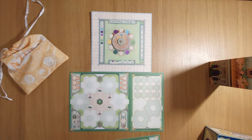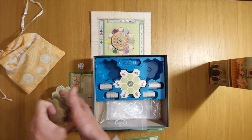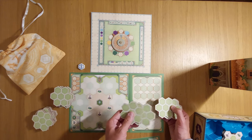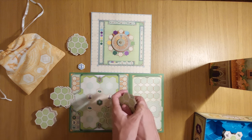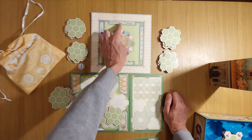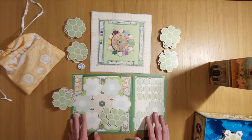Now depending on the number of players you're also going to get out everything you're going to need. The youngest player is going to take this piece and they're going to be starting first. You're going to take these various expansion tiles, flip them over and give them a shuffle, then distribute them out depending on the number of players. For a 2-player game you stack five tiles for each round. For three players you have a total of seven in those stacks, and for a four player game you have eight in those stacks. So you have 20 tiles in a 2-player game, otherwise 28 or 32 expansion tiles.